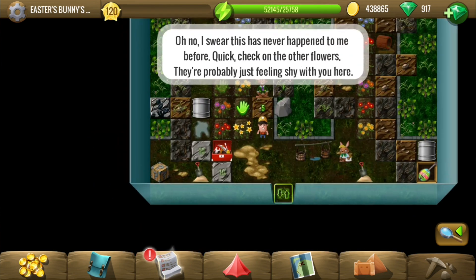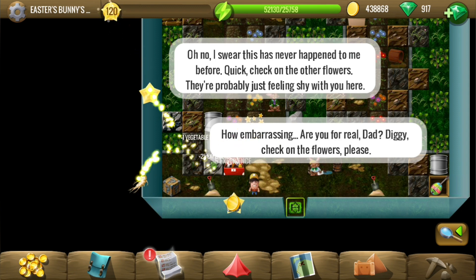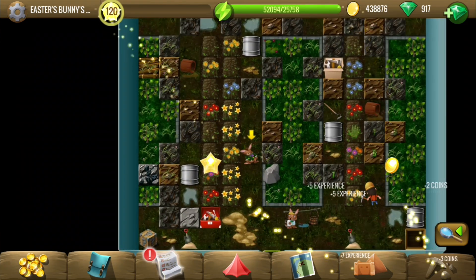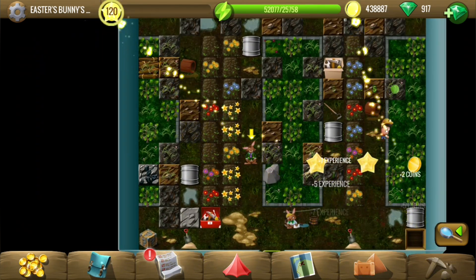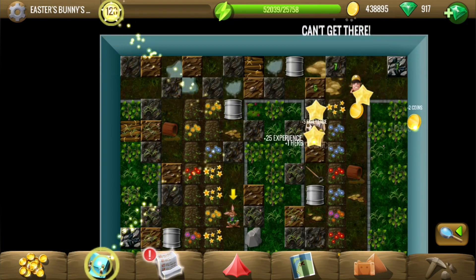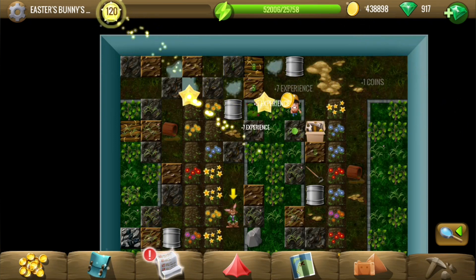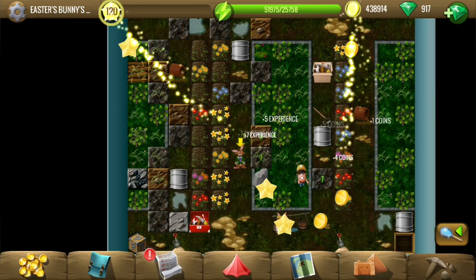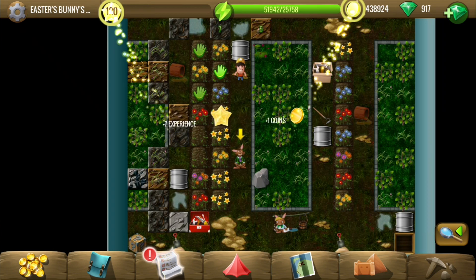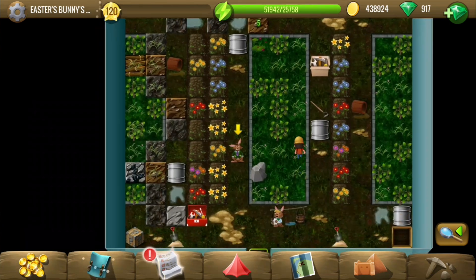As we can see, not all the flowers have blossomed, so we'll have to manually do the rest of them. This is the first dead one, this is the second one, and there are a few more. That's three on the right side. There appear to be five more on the left side — let's go do them. There's no way from down, so we have to go from up.